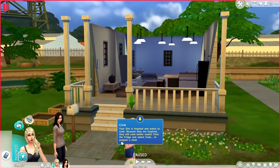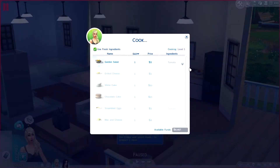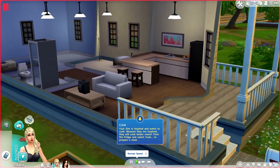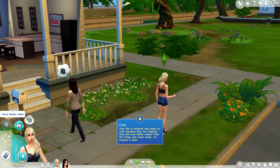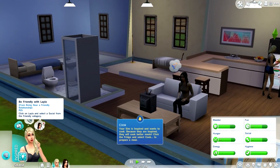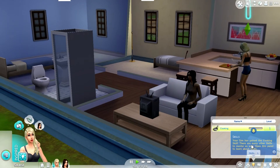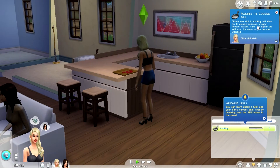Your Sim is inspired and wants to cook. Because they are inspired, they will cook better meals. We're going to select her to cook. The only option is a garden salad - we are going to make a family size. She wants to become friendly with Layla. Give someone a cooked meal. She already has a cooking skill. She acquired a skill - Chloe's cooking skill. Yum.